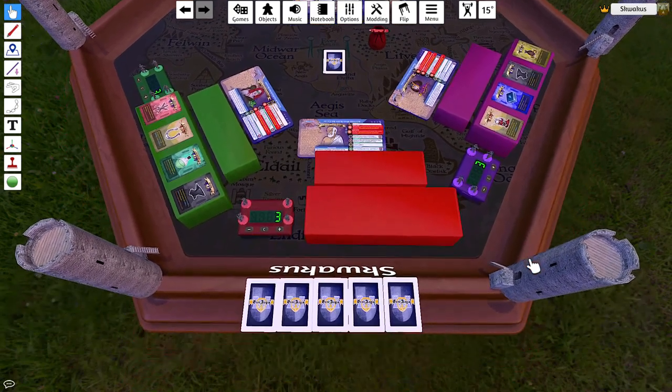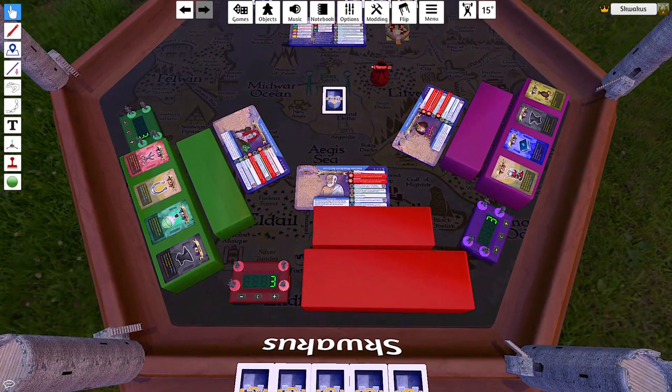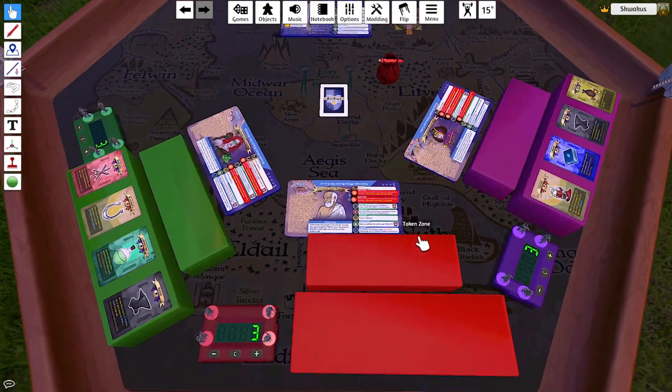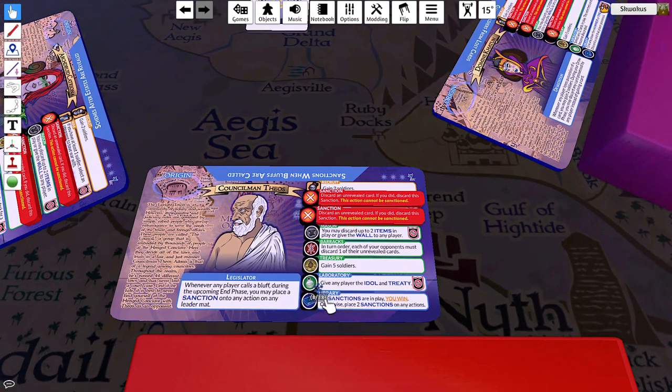Way number one: you can get five unrevealed cards. You have five unrevealed cards, you win — they have to be unrevealed. Two: be the last player remaining. You can eliminate players by having them reveal four cards. So in a three-player game, if these two players are eliminated, I would have won. Or use the alternate win condition, usually in the library action. So if I use the library action, it says if seven or eight sanctions are in play, you win.